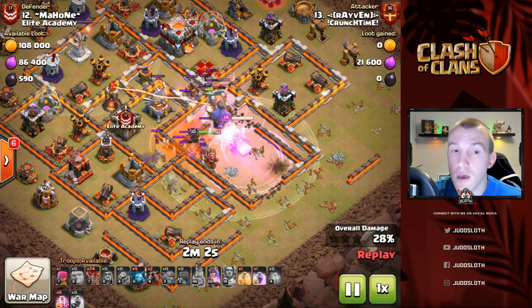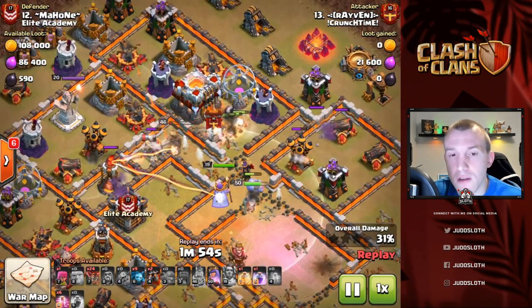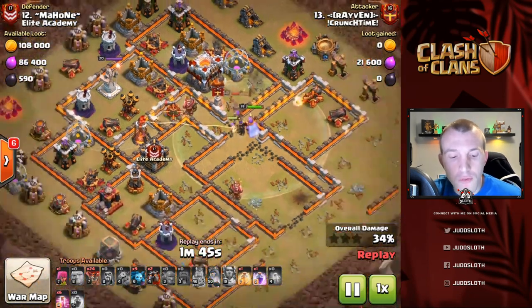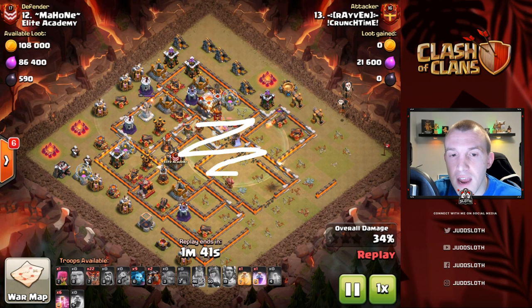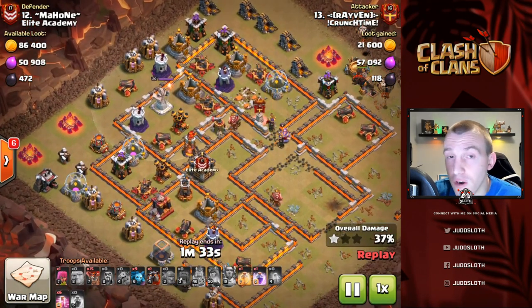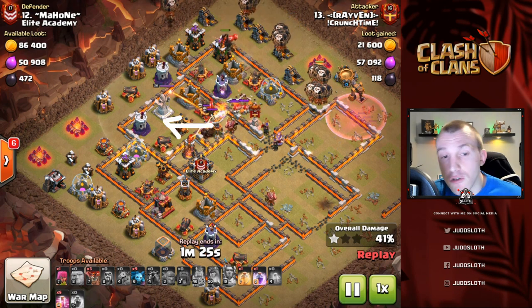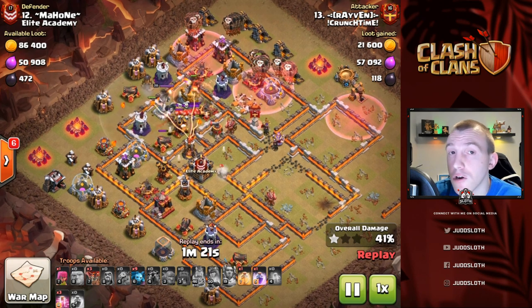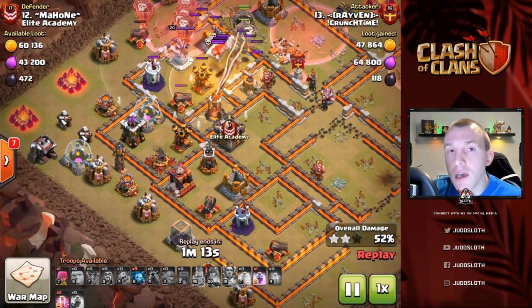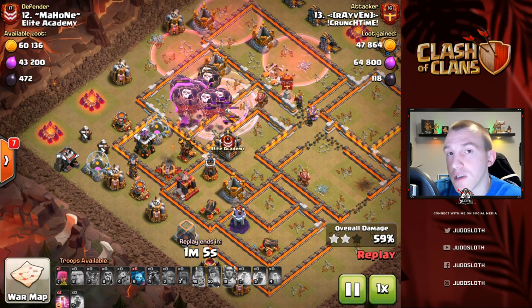As we come through to this one, we're taking CC troops, the enemy Queen, one of the sweepers, and the Eagle Artillery — so much value. The Valkyries coming out of the CC actually get nothing — they get caught in a tornado trap and get zero value. But the rest of the kill squad got so much value — this area of the base is completely demolished. We didn't commit much more than the heroes and the CC with a couple of funneling troops, yet we have the rest of the army — Lava Loon — available.